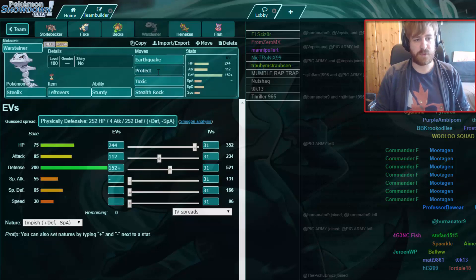Then we have a physically defensive Steelix with Earthquake, Protect, Toxic and Stealth Rock. This has enough attack that I can 2-hit KO max HP Jirachi even with Leftovers.